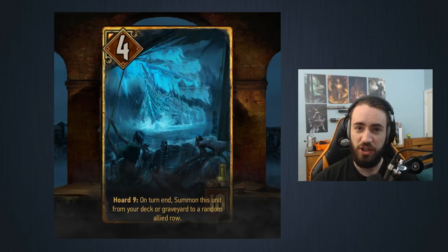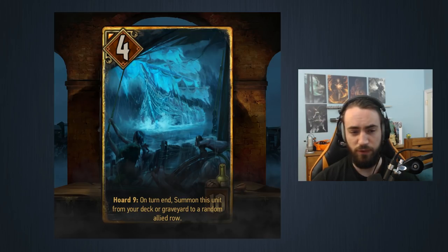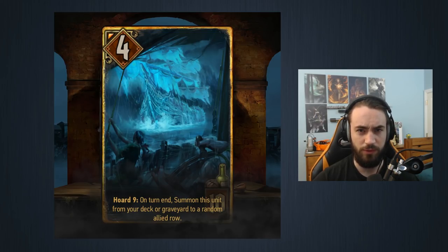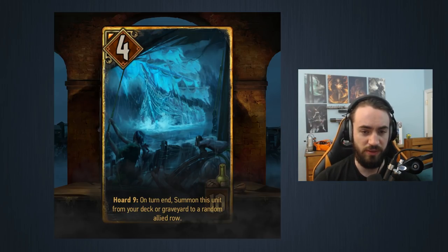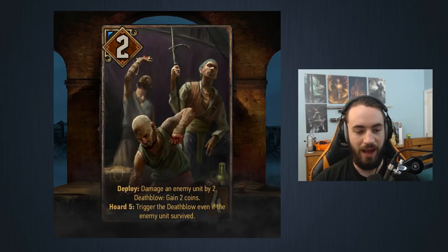Muzzle has been the big card this patch and it does counter this card. If you are playing Syndicate and your opponent plays this card, you could in theory Muzzle theirs and have two of them. Do remember locks don't work on this — if you lock this, nothing happens. We know this because if you lock Sarah's or Phoenix it still comes out. So don't lock this card; you can, but nothing's going to happen.